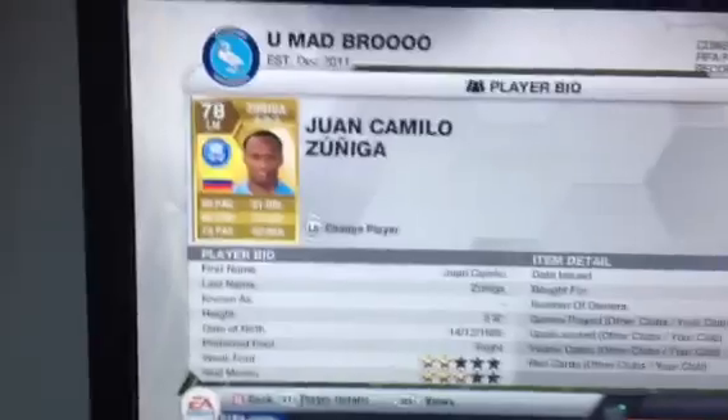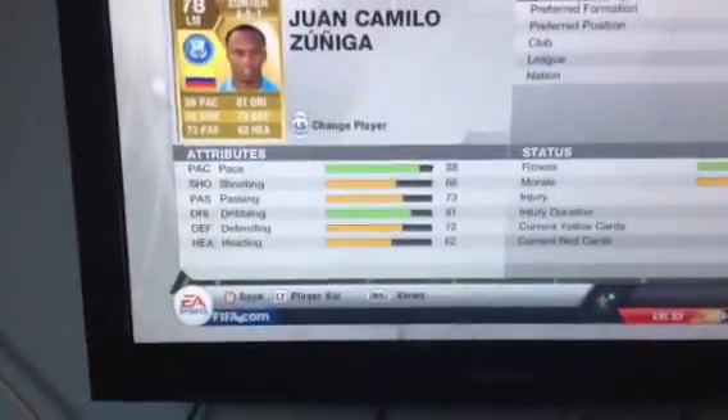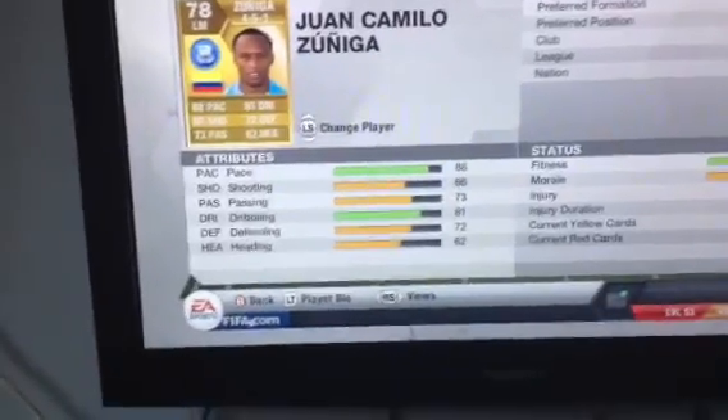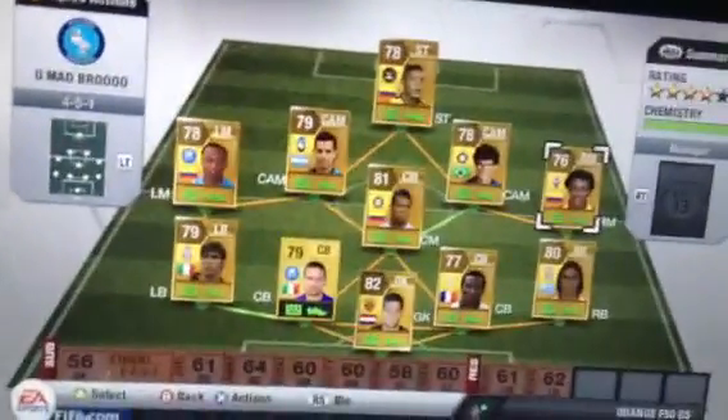Moving on to our left mid, we have got Joanne Camillo Zuinga — tell me if I've said that name right or wrong. 800 coins, 3 star skills. 88 pace, 76 shooting, 73 passing, 81 dribbling, 72 defending, 62 heading. He's very good — he can just get down the line and cross it in or pass it. He's really good at passing too.